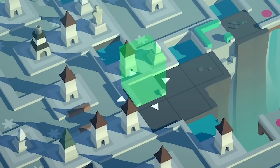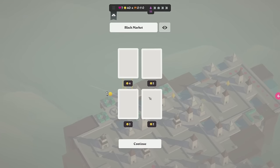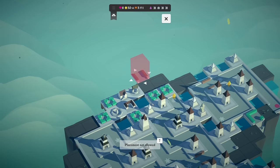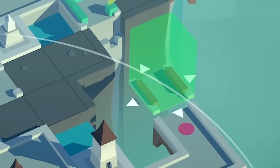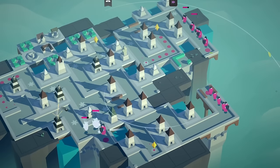So corner path there, another one there, an archer tower in that gap, and a garden up there on a bridge — and we're back in the black market. So we'll take the bundle, we'll take the bridges, we'll take the reinforced path and shove it there, and then a corner there. I think we're good to continue. Let's start the wave.